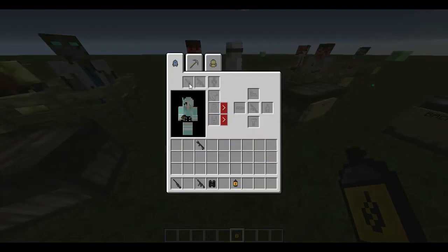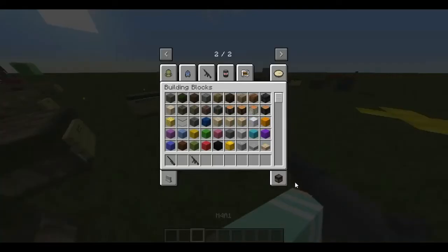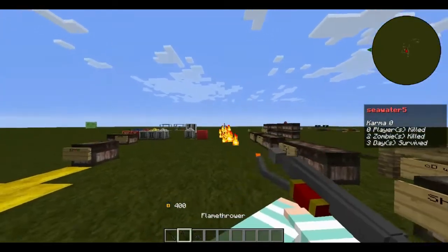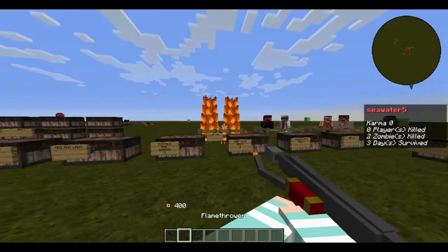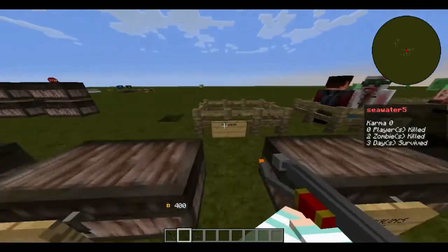You put the fuel tank on, open it up, grab your flamethrower, and there you go. Those are the weak zombies — they have very low health, which is why they died so fast.